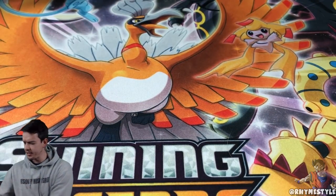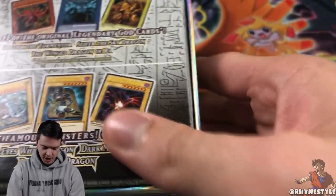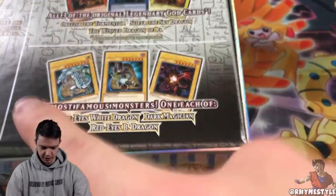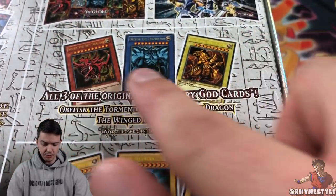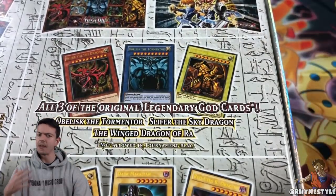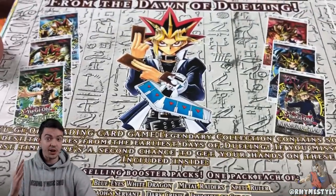These are gonna stay probably sealed, just because why not — but this one we're going to open. You're probably wondering what's special about this box, who cares about the God cards, you can't even play them. From the back you get Blue Eyes, Dark Magician, and Red Eyes, plus each one of the God cards — the non-playable versions — which are still pretty cool.